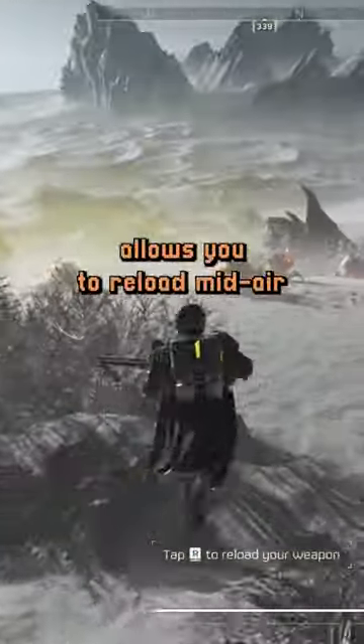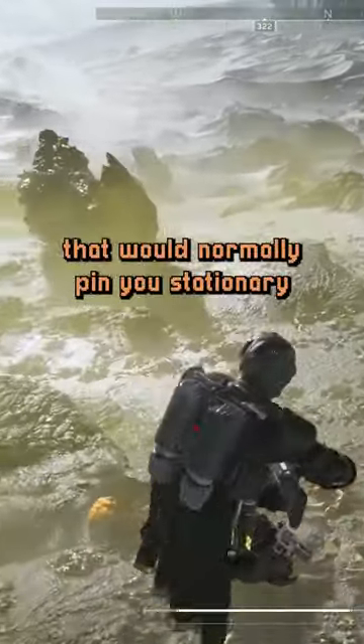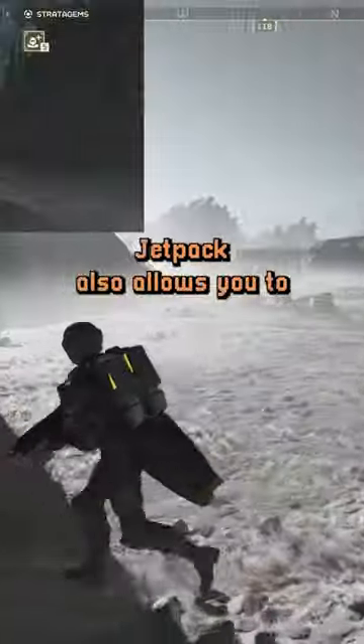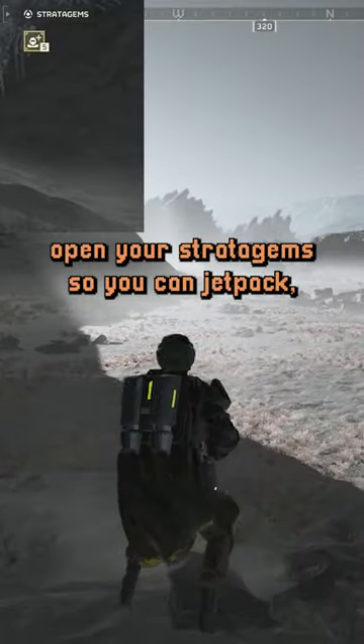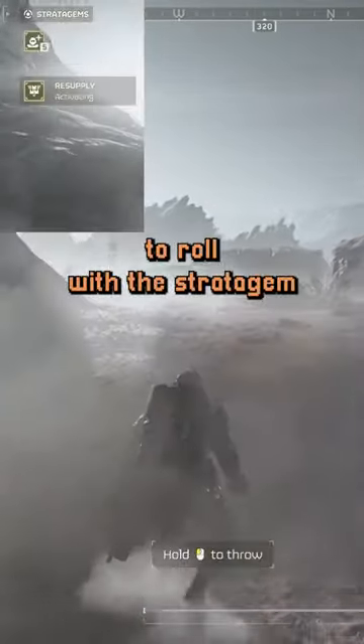The jetpack allows you to reload mid-air, even with weapons like the machine gun that would normally pin you stationary, so you can jetpack and reload. The jetpack also allows you to open your stratagem, so you can jetpack, open your stratagem, punch in the code, and basically be ready to roll with the stratagem.